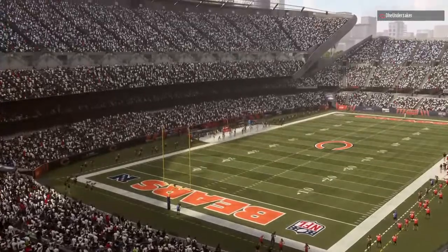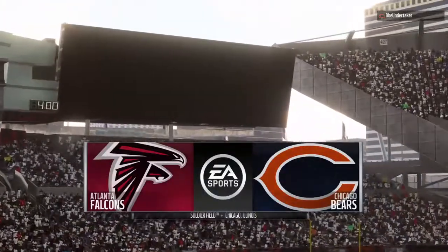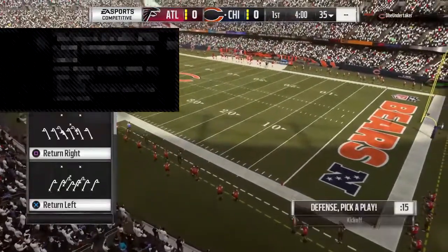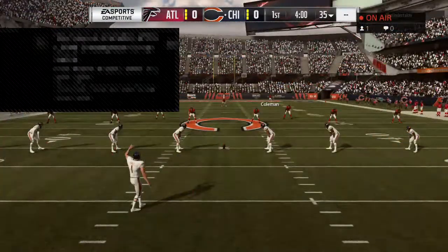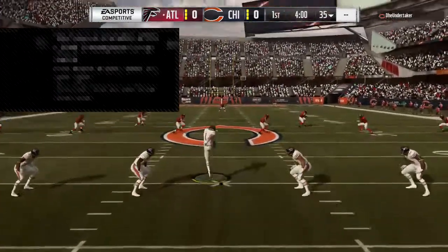It's the NFL on EA Sports, and we are at venerable Soldier Field in Chicago. Just a short time ago, the foundations of this nearly century-old building — they are ready for football indeed in Chicago as their guys get set to do battle with Matt Ryan and the Atlanta Falcons.